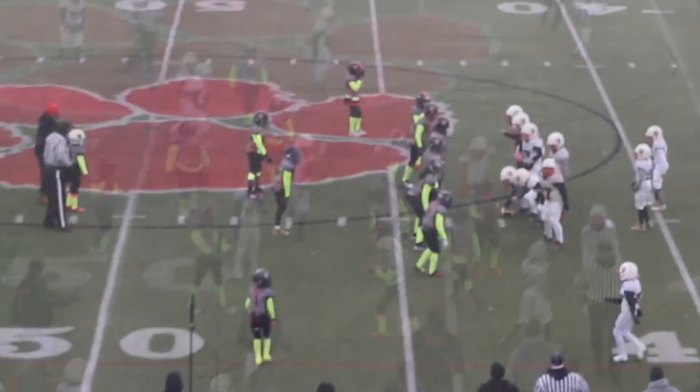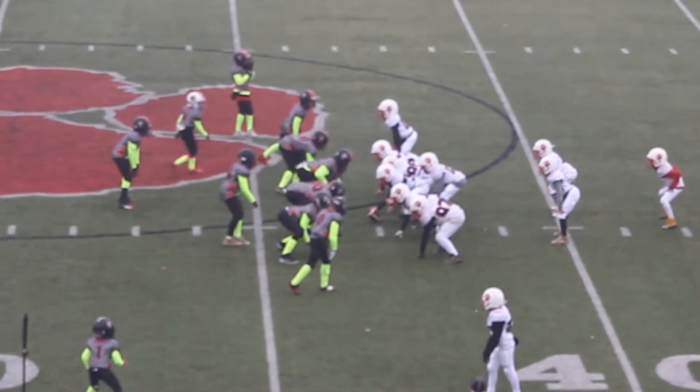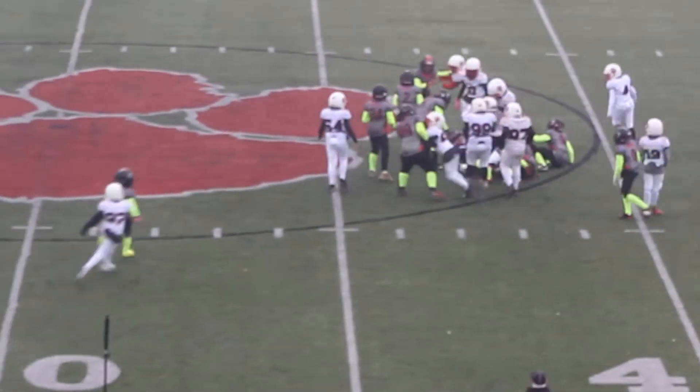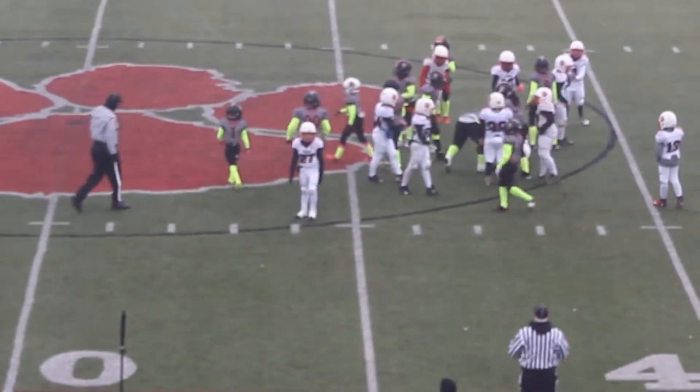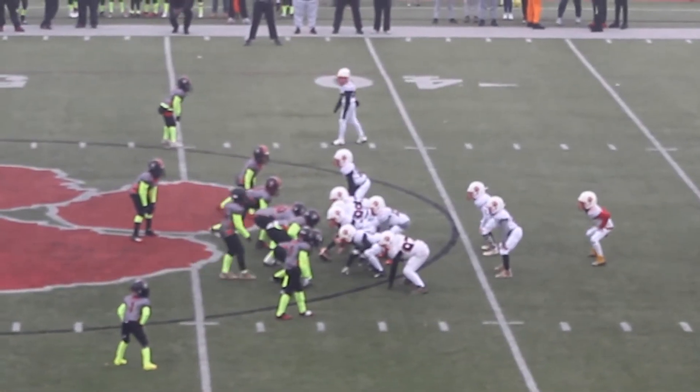He's caught in the backfield. Caden Blackshear comes under center, three backs behind him. Hands off — Trey Muir Wilson straight up the middle, no room. In comes second down, three backs, similar to the right.